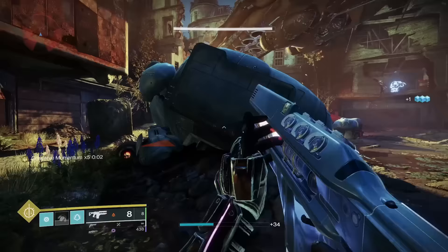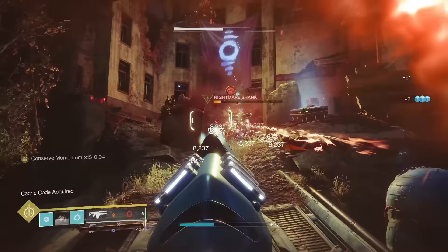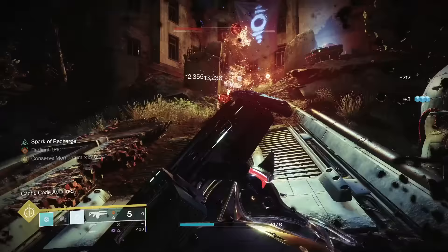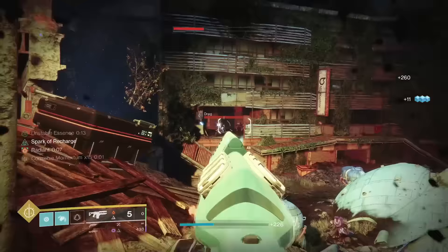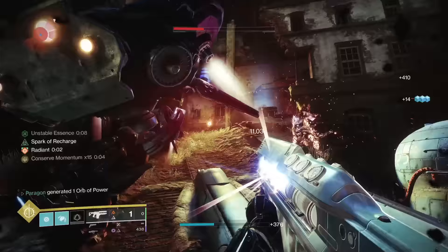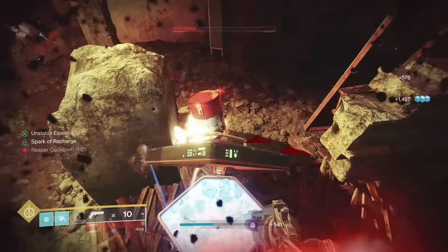Merciless' catalyst grants +40 range and stability and is a good example of a year one catalyst that benefits the gun. Since base Merciless has low range and stability, this catalyst allows the gun to be usable in endgame PvE activities and is currently mandatory for current solo flawless Root of Nightmares strategies. Because of how good the catalyst is in improving Merciless, I'm going to rank it into A tier. Because it just grants stats and no other special perk, I can't move it up into S tier.